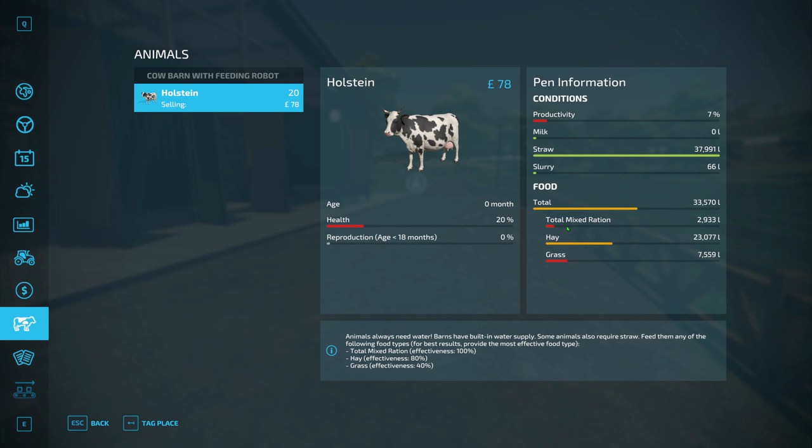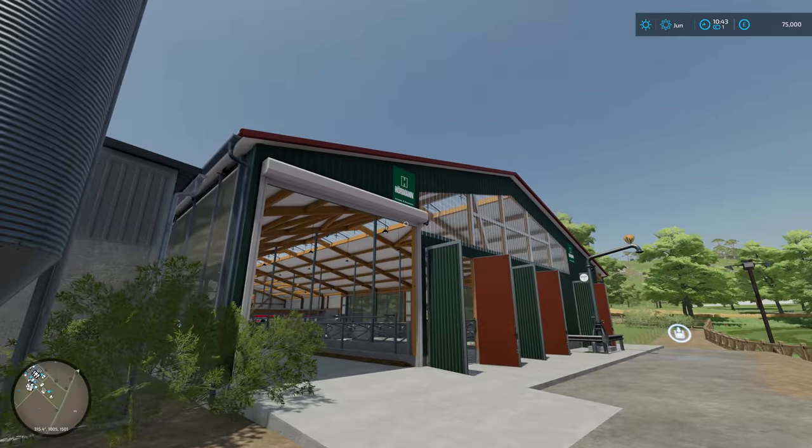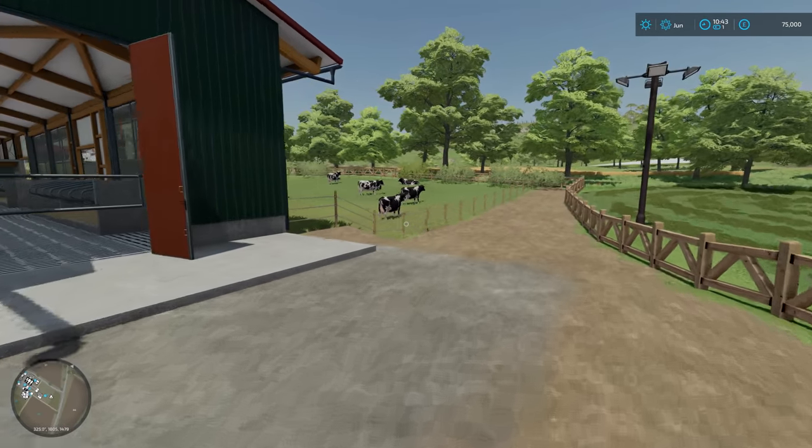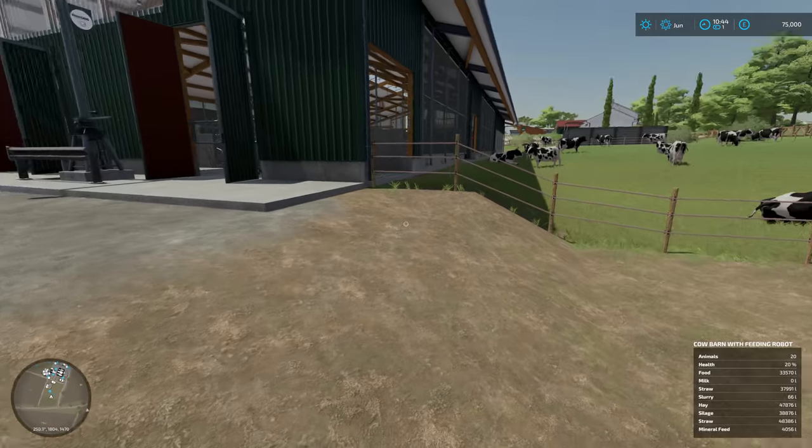As you can see the TMR is going up gradually over time from the robot. I've put some hay in because it was loose and left over, and I also put that one grass bale which I told you was 7,500 litres. It does look pretty good now. You don't have to worry about water anymore - it says here barns have a built-in water supply. Some animals also require straw. Feed them any of the food types for best results.